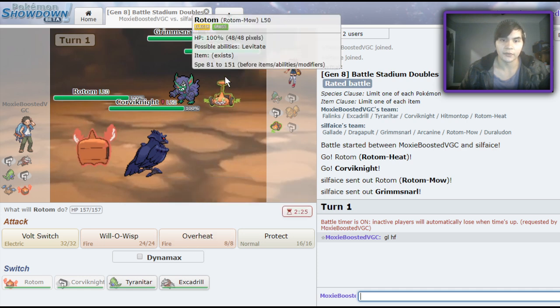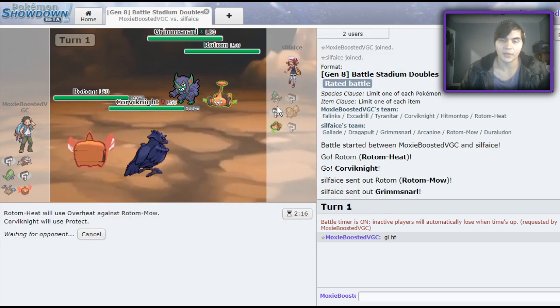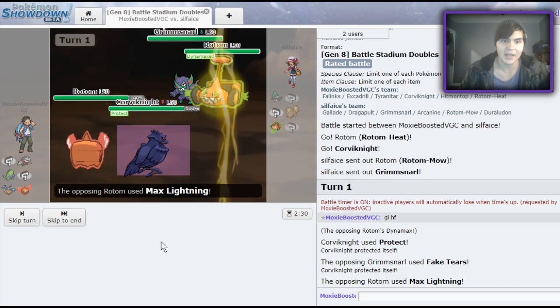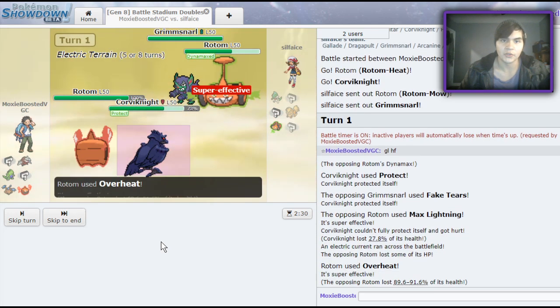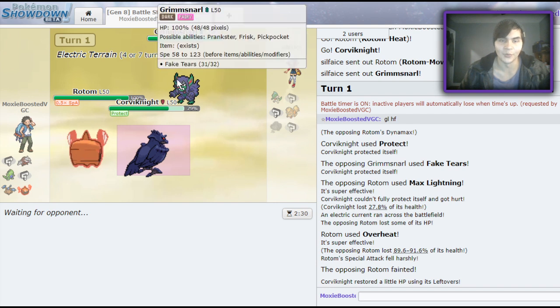I'm going to go ahead and go for this Overheat immediately because I feel like he's just going to want to Taunt me, or he might even Taunt my Corvinite. This Overheat will let me KO for free no matter what comes out, even if it's like an Arcanine. He doesn't really have anything safe — Gallade can come out but it's going to pretty much get KO'd because of that Special Defense. Big Dynamax Max Lightning for sure, but I have a lot of Special Defense so I should take it pretty well. This Overheat should do a chunk — oh my god, that just KOs! We're able to get rid of his Dynamax Pokemon right off the bat.